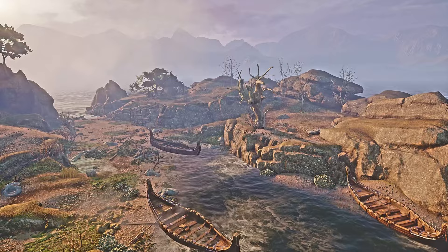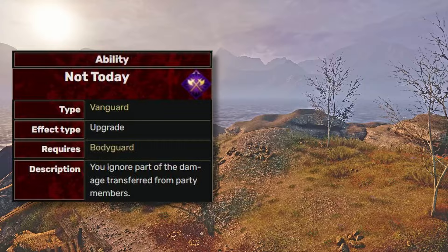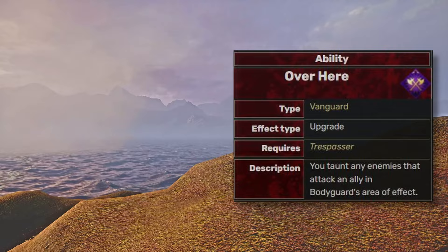The Bodyguard allows you to take a portion of damage for your allies. Not Today reduces part of the damage you take, and Over Here taunts any enemy that attacks your ally. But I found this one certainly not working — it may be bugged. It's on the tier C list.